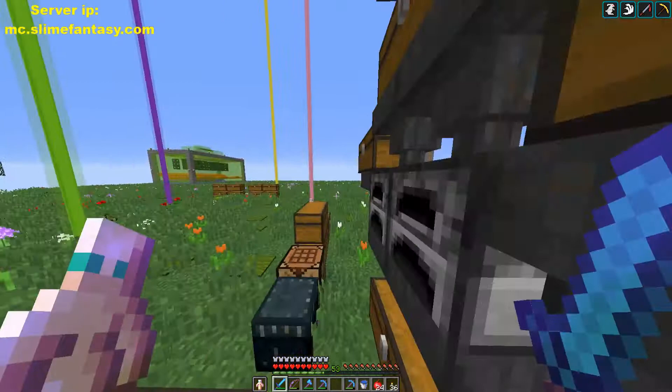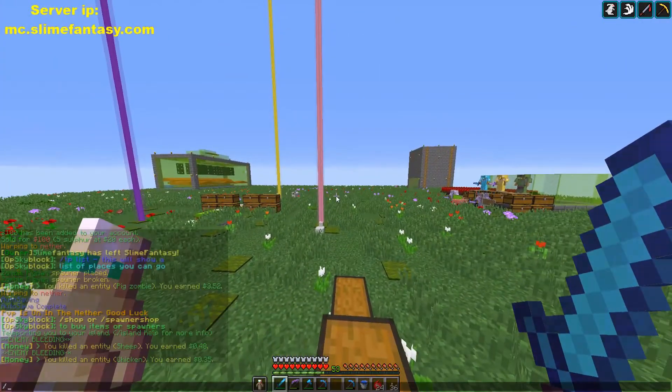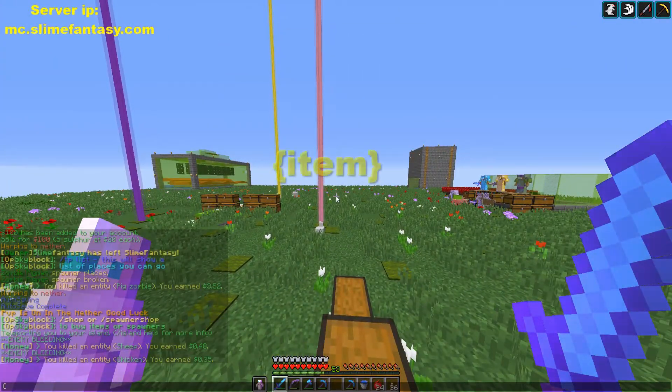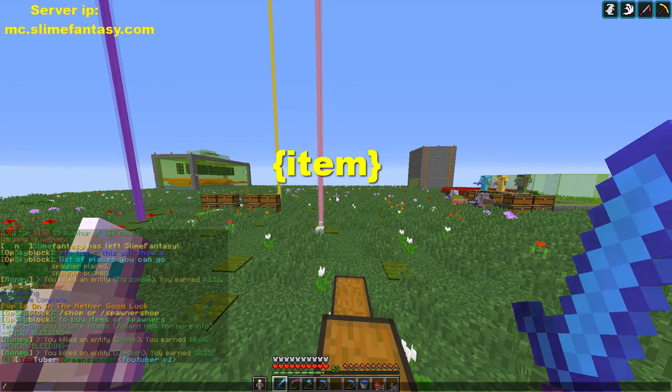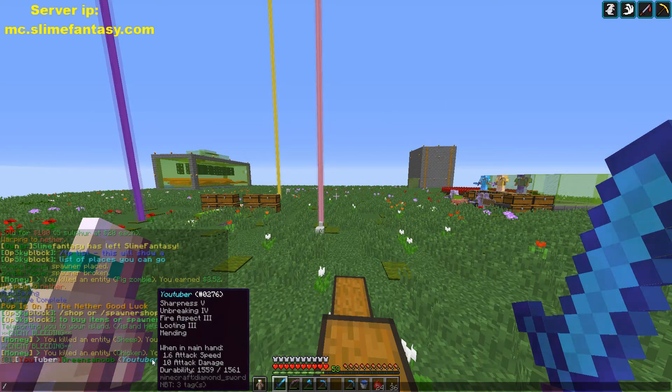So if you guys don't know, you can display items in chat. All you would do is this little symbol, type out item, and then you can do this — boom. It'll say YouTuber, which is the sword I'm holding, and it'll obviously display all this information.